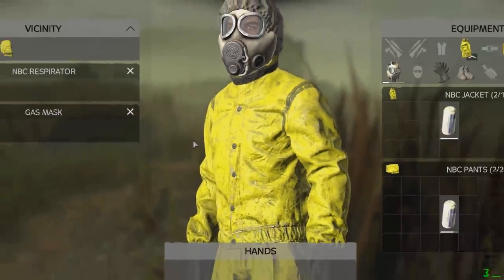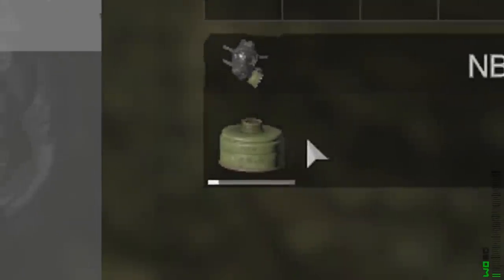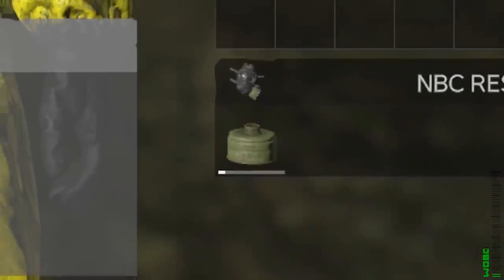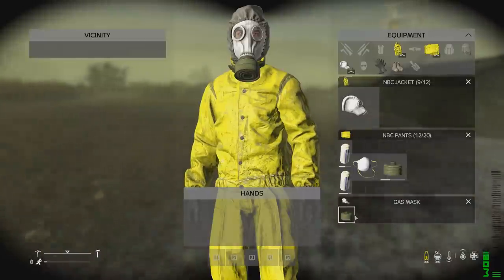The gas in contamination zones won't decay your NBC suit, only your filter. Gas masks are not less effective at lower percentages, nor do they decay faster at lower percentages. Sprinting or being low on stamina or breath won't consume your gas filter any faster.